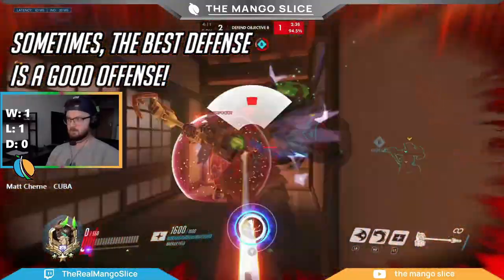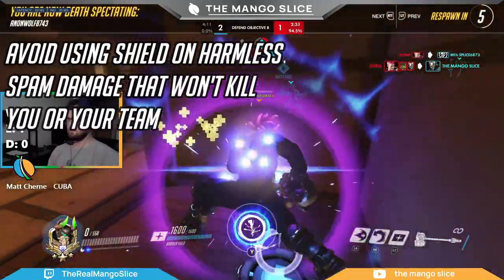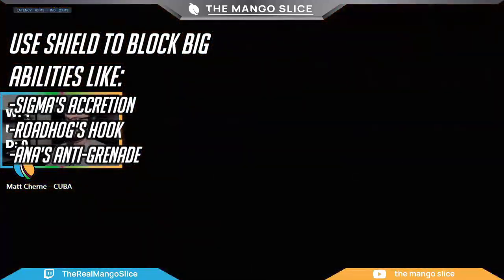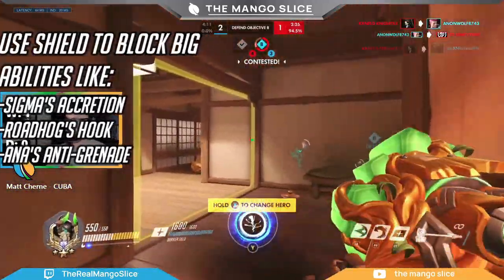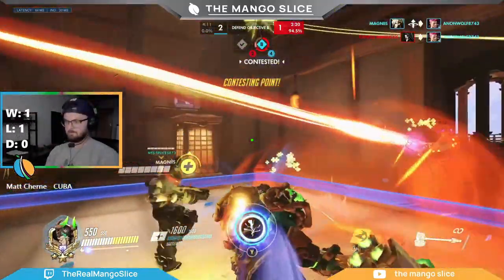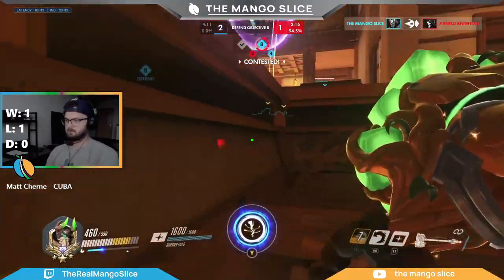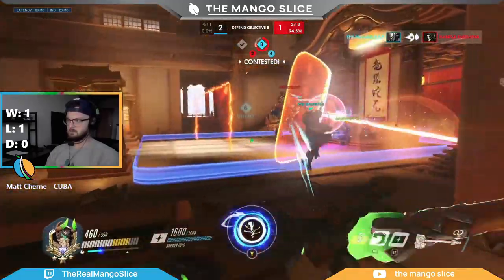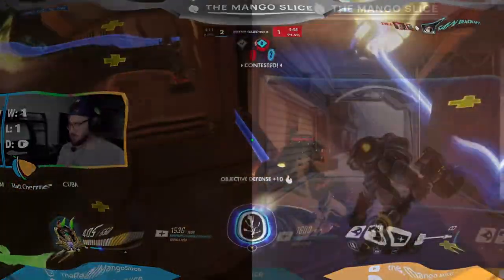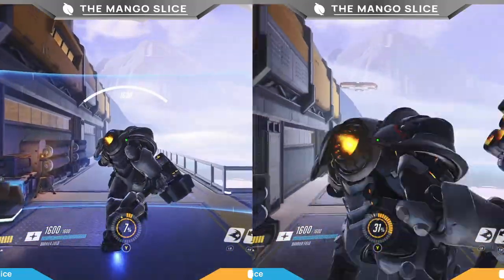When you do shield, avoid wasting its health on harmless spam damage that likely won't kill you or your team. Try to focus on blocking easy-to-read impact abilities like Sigma's Accretion, Roadhog's Hook, or Ana's Anti-Grenade. If you block one or two of these abilities, you can more confidently push in without your shield, knowing the enemy team has fewer abilities available to punish you. Another shield tip is shield hopping — since you move slower with your shield out, a more efficient way to push forward while still offering protection is to jump forward then quickly pull your shield out, chaining a few hops together for noticeably faster movement.